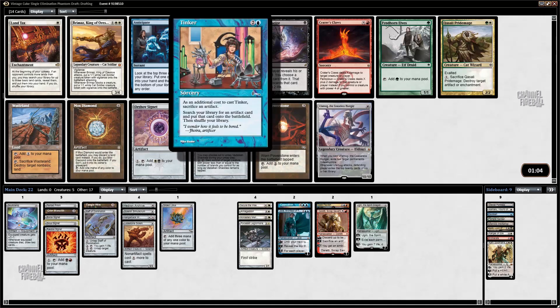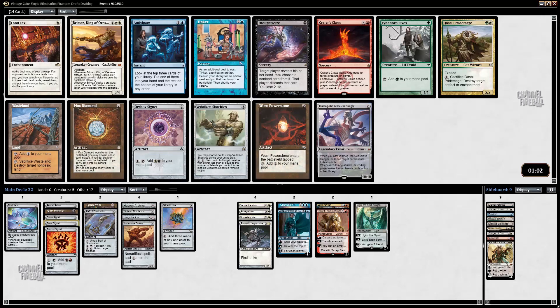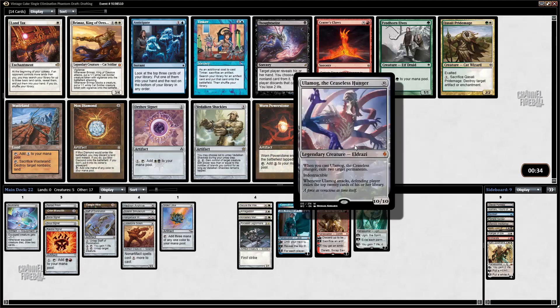I mean, I can tinker for Gilded Lotus, which is nice. I could guess tinker for Skull Clamp, but that seems a little weak. There's also Mox Diamond, which I like, and Wasteland, which is okay. I could take Tinker aspirationally and hope to pick up something. It is good to sacrifice Solemn or Hangarback Walker. I could take Warren Power Stone because that's quite the combo with Mishra's Workshop. I think I might just take Tinker over Warren Power Stone — I have such a good Tinker deck except for one big creature, and all I need to do is find that big creature.